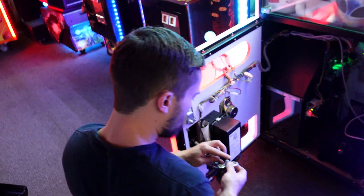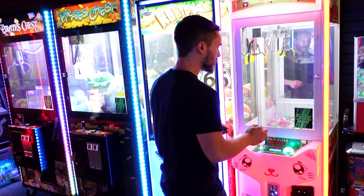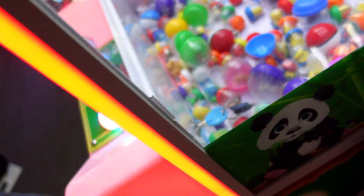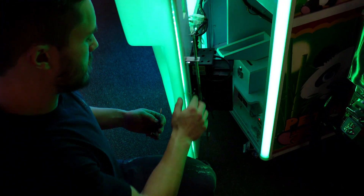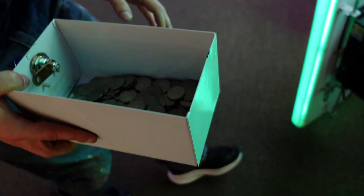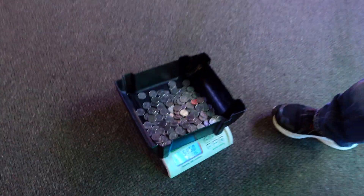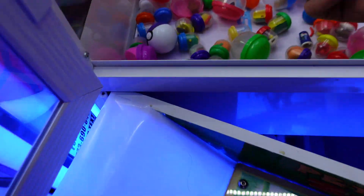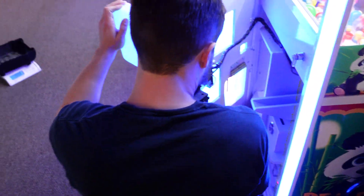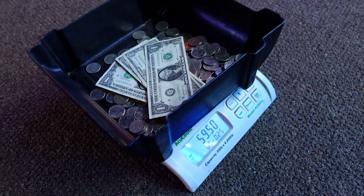Time for the last machine of this video. We're not going to collect from the toy rack or the cane machine since our quarter bag is overflowing. This last one is a double-lock kitty capsule machine. Let's check the change — wow, that one actually did really well. Whoa — $60 in one day, that's crazy! As you can see there are a lot of capsules missing — we had a lot of Pokemon capsules in here. Checking the cash — it doesn't usually make cash, but it made four dollars. So $63.50 in just one day!